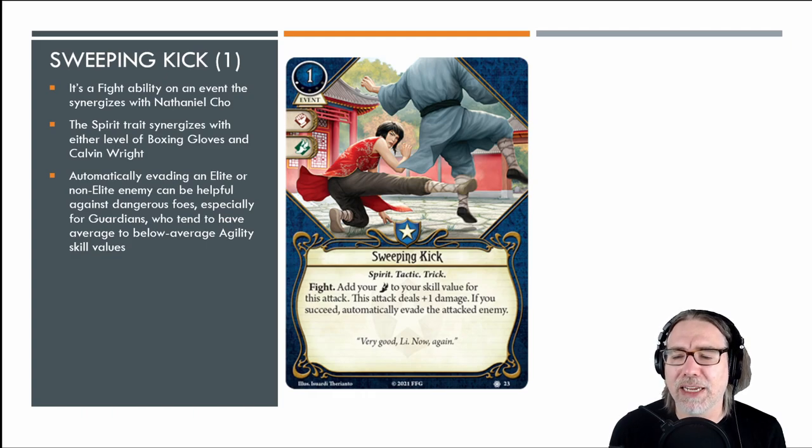Sweeping Kick is a fight action and event, so it synergizes with Nathaniel Cho. The tactic trait synergizes with the guardian permanent — name escapes me — and the trick trait synergizes with Silas, though I don't think she has many guardian cards. Having another fight action that adds a massive five agility to combat value is pretty nice for plus one damage. The spirit trait synergizes with the boxing gloves in Nathaniel's starter deck — defeat an enemy with boxing gloves, search your deck, find Sweeping Kick, keep the combat train rolling.